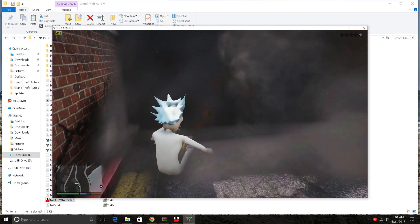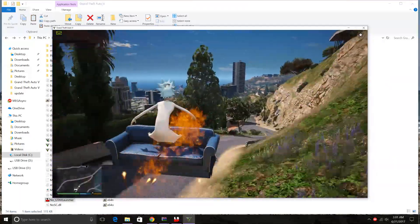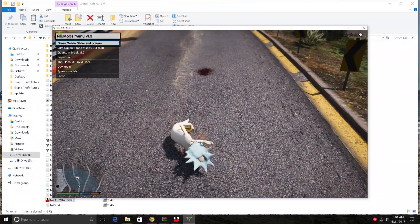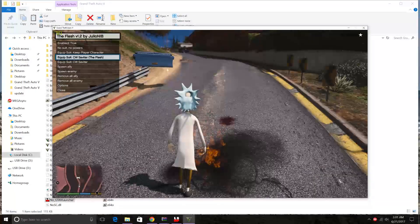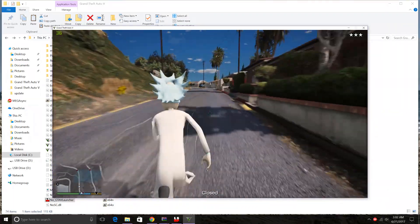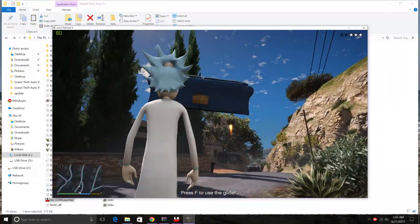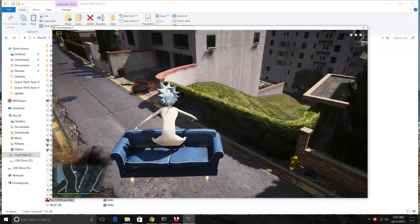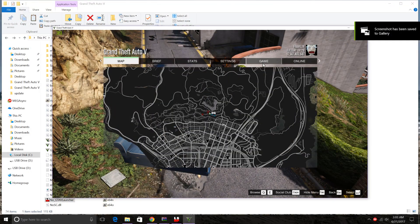Let me show you guys the Flash mod. Control+N — the Flash equips. Use Savitar to Flash. Once I press equip Savitar — I'm going to have to update my mods folder — but as you guys can see, the Flash mod works and mods do work. The first method worked for me.